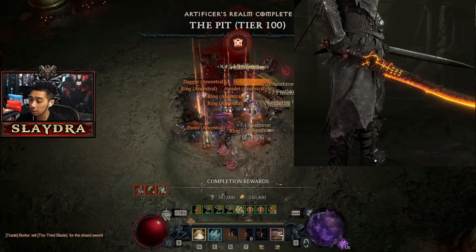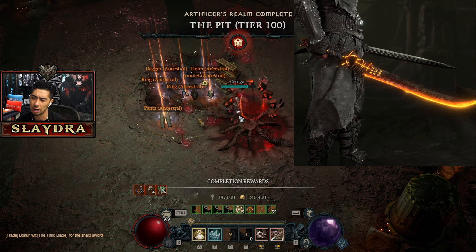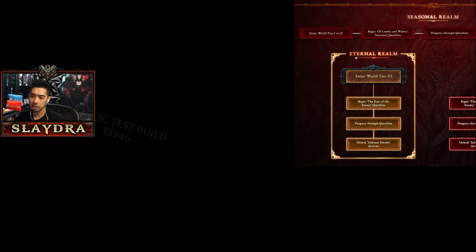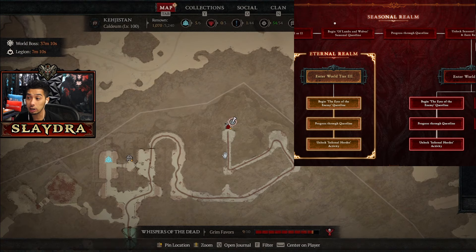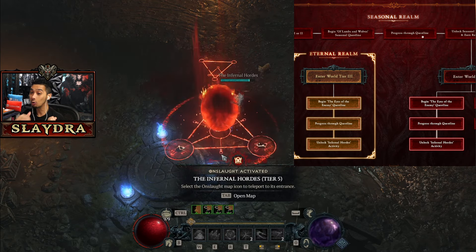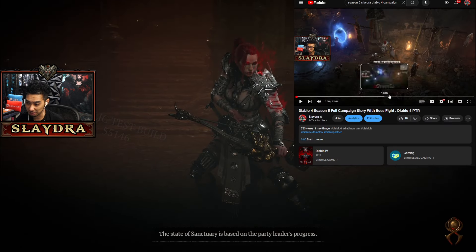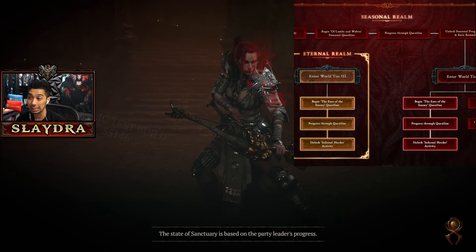You guys will see gameplay of it in the background in a moment — so a massive update. They're also showing off some of the brand new skins; I believe this is the Sword of Varithel, which is really good. They also showed off in the post a seasonal progression, so you'd start off with World Tier 1 or 2, then you'd bring in the Lambs and Wolves seasonal questline. If you want to see the entire Season 5 gameplay, I already have it ready for you guys and will link it down below.